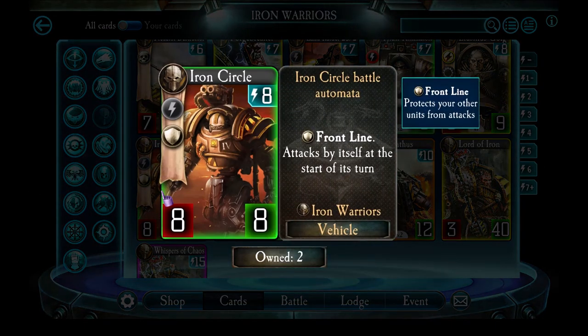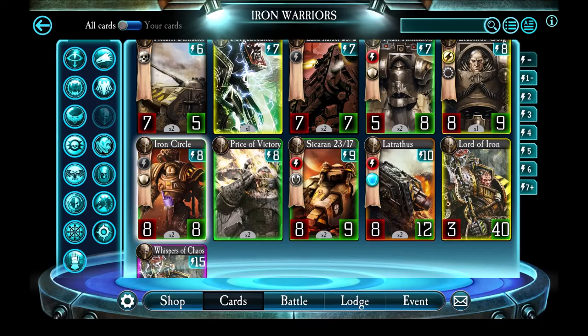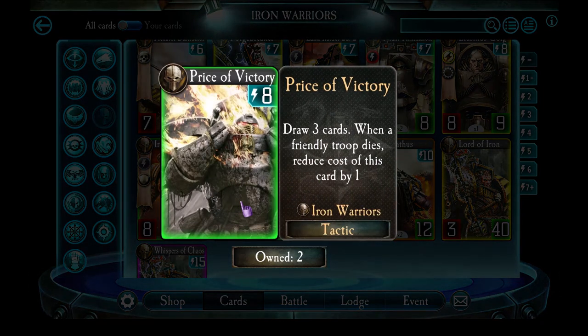Iron Circle is a pretty powerful frontline unit, but the main issue is that it attacks by itself at the start of its turn, so it's not necessarily going to hit what you really need it to hit. I kind of pass on Iron Circle — if you really want an 8-energy troop, honestly, Erasmus Golg is probably better. Price of Victory is next: draw 3 cards, and when a friendly troop dies, reduce the cost by 1. This is actually pretty cool and you see it used quite a lot. It's a way of replenishing your losses — just have it sit in your hand and after a couple of turns you get to pull in a bunch of new cards.